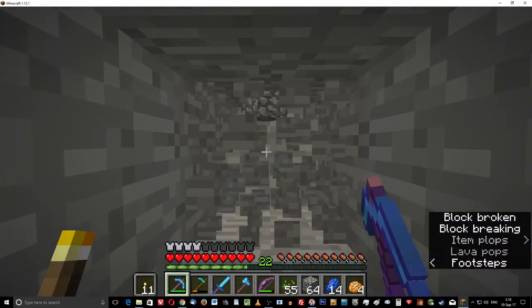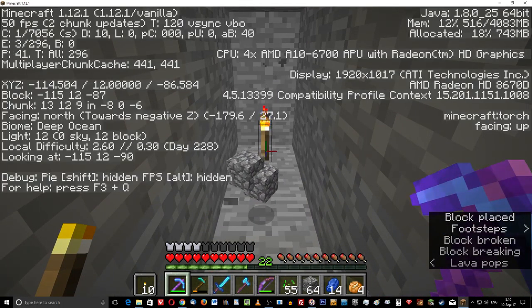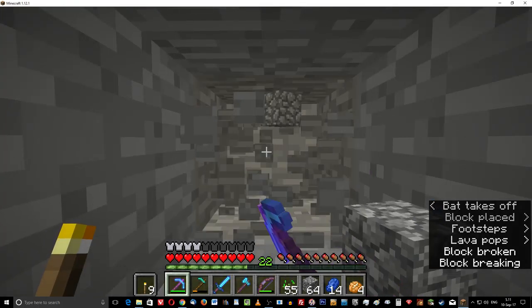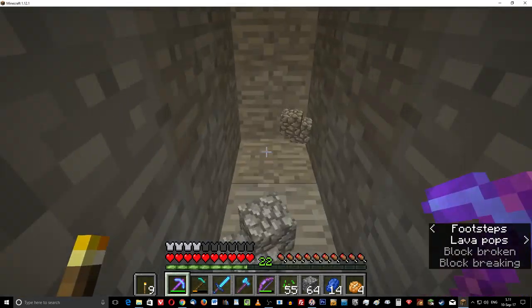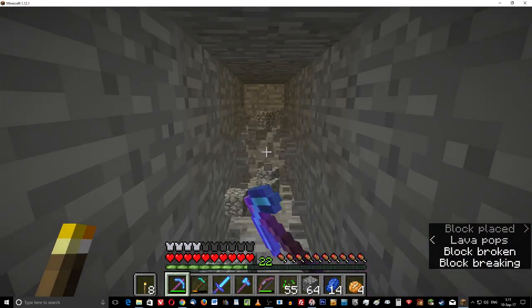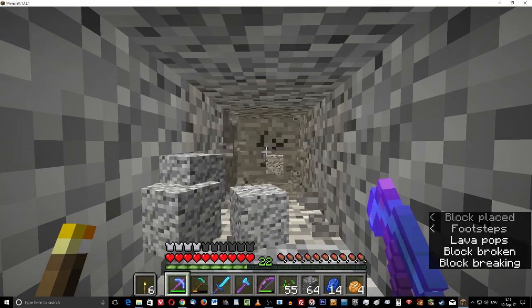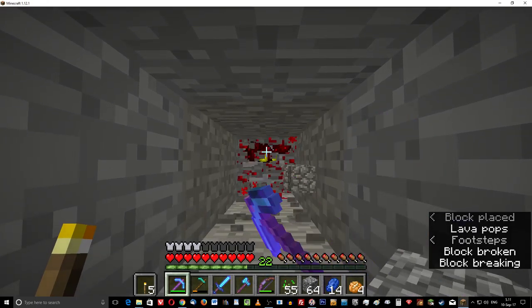I've got 18 sticks on me and I need pretty much 16 to replenish my torches assuming I run out. I brought a lot of stuff down here I shouldn't have — like a trapdoor and a couple of black carpets. I was thinking I could put carpet on one of the hoppers so the hatchlings wouldn't sink into it, but then the piston pushes against the carpet — it's a big mess. So I just threw out the trapdoor and some carpet here.